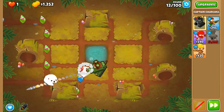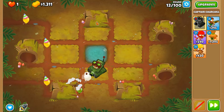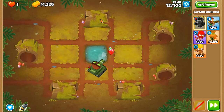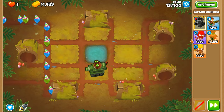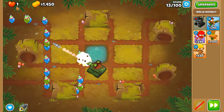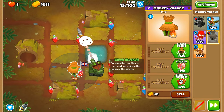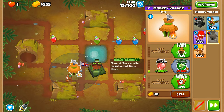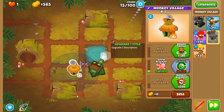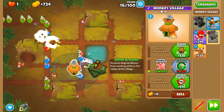The only other alternative would be to put down the engineer early and get the cleansing foam up so we can de-camo the balloon, but obviously we can't rely on counter espionage because that actually does damage. Put down our village here, gonna get grow blocker and then radar scanner after that. It's pivotal that you don't go with bigger radius — we need the radar scanner up and running.